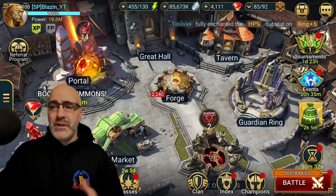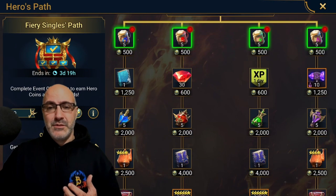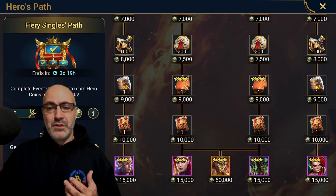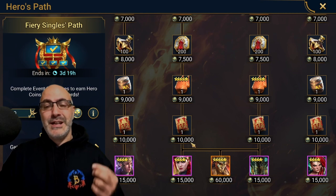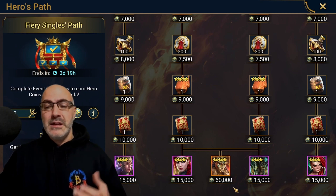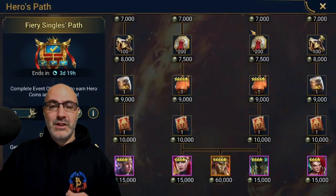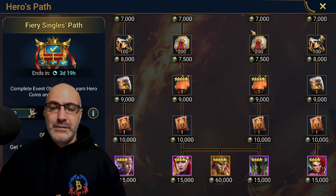Let's see what we got for total points — we got 34,000 points, which is enough to get us down to this book right here. I'm going to need a total of 160,600 points to get Hera or Kira so I can finish up my Lady Makaj.